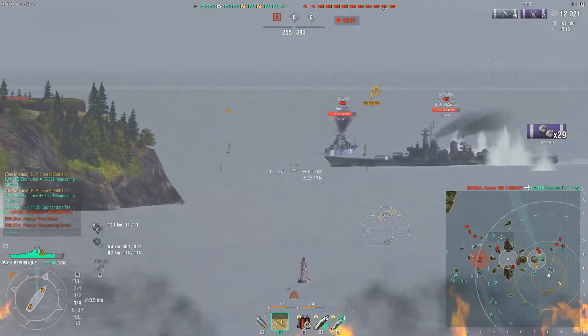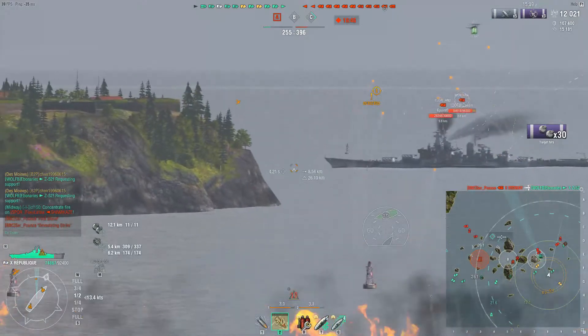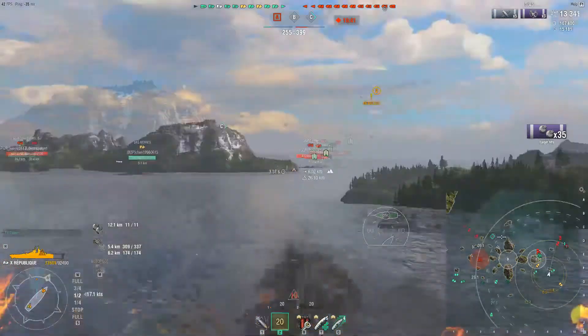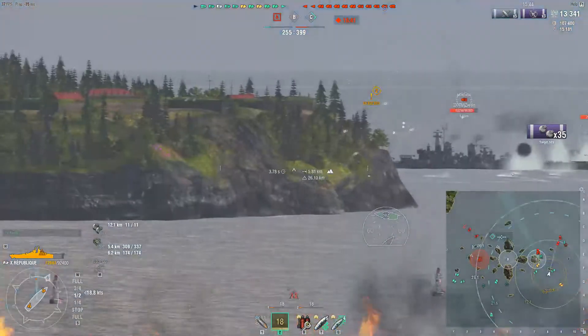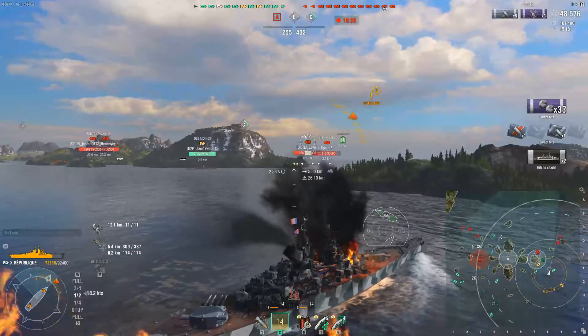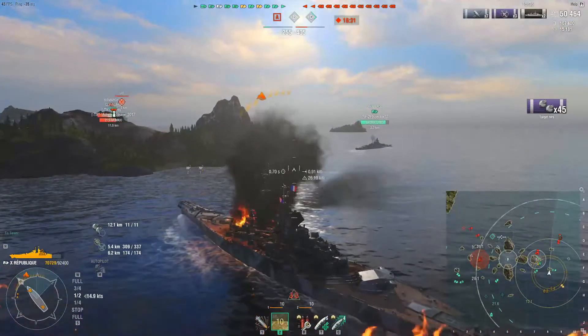This Montana is opening up his broadside, which is not the best idea. In a moment he should be able to fire shots — he's also taking torpedoes from the friendly CV. Shots away. We get two citadels on that Montana and drop him down to at least a quarter of his health.